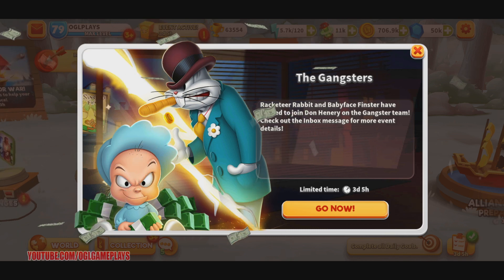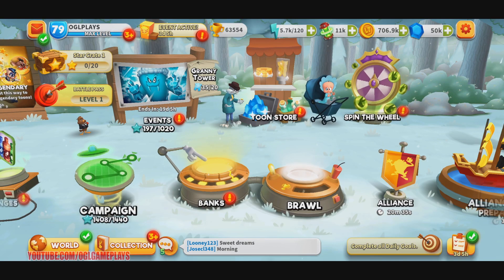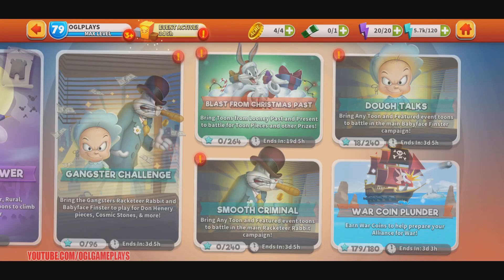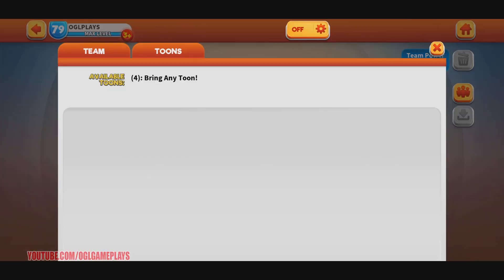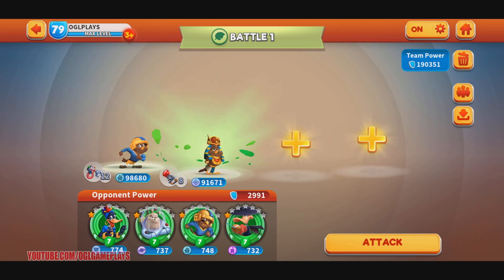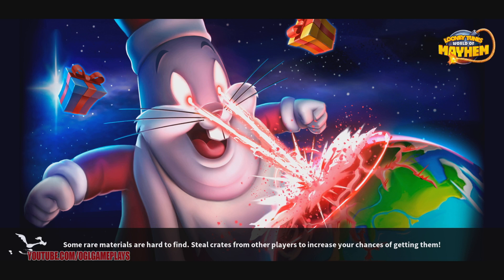Hello everyone, OGL Gameplay is here with another Looney Tunes World of Mayhem gameplay. As promised from yesterday, we are going to play the Christmas event - Blast from Christmas Past. Just a quick wrap-up: it's a really easy event to do, bring any team, only two energy to play, and you can get a lot of tune pieces compared to everything else.